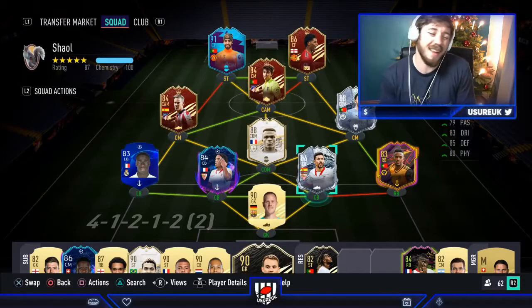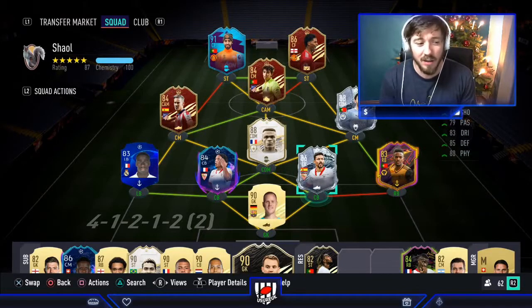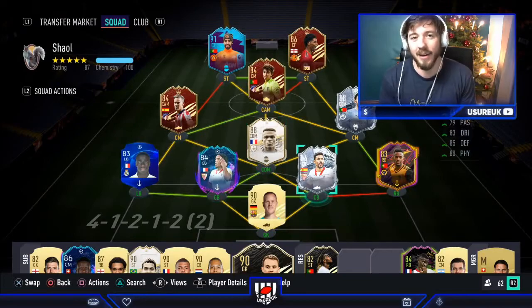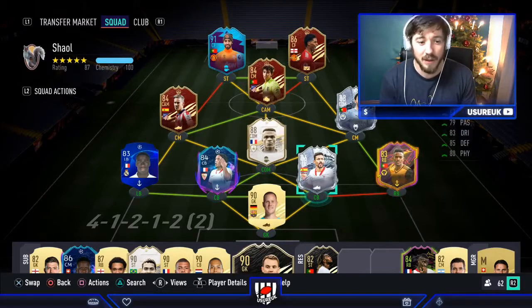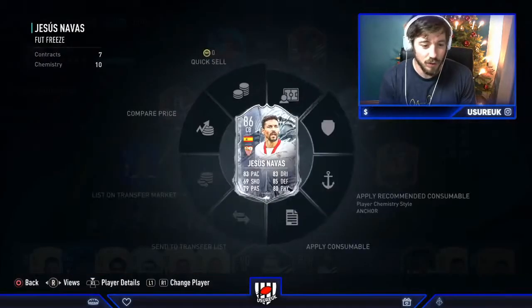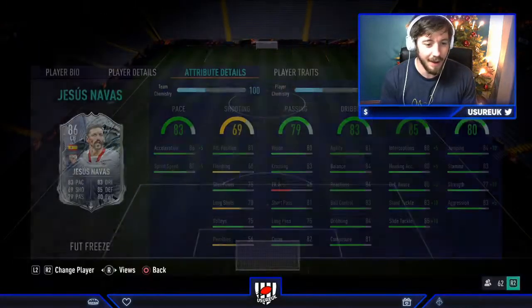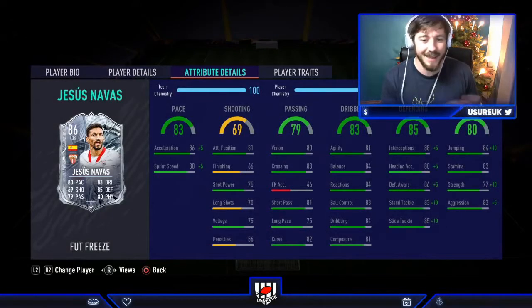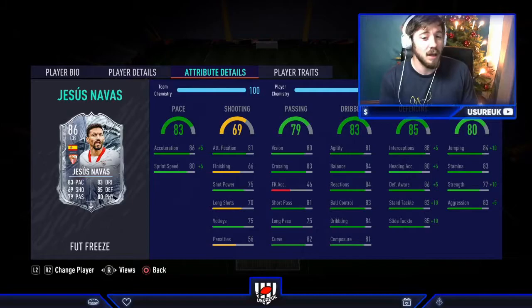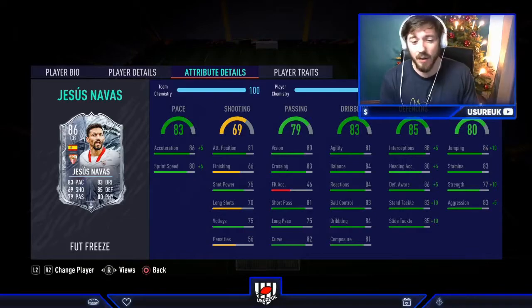For chemistry style, a lot of people slap shadows on every defender, but for this card and cards like Mendy and Koundé, I'm going to use an anchor — also because of the physical. Strength is something I'm worried about. Anchor boosts pace, defending, and physical. With anchor on, strength is now up to 87, jumping up to 94, acceleration 91 and 85 sprint speed. Slide tackle up to 95, stand tackle 93.